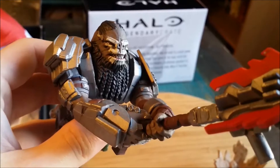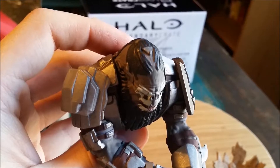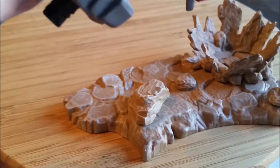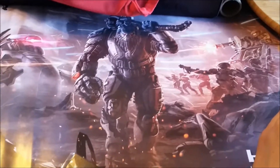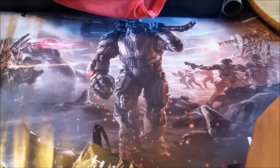We got a random poster that's going to be hard to show off, a crew member logbook — so just a little journal — the pin for Atriox and the Banished, the Halo Wars 2 giant mouse pad, and that looks like it's everything. We'll go ahead and bring the figure out so you can see it up close.